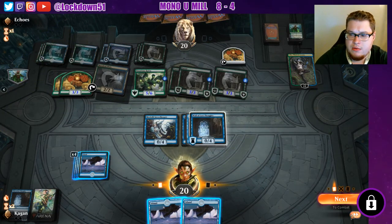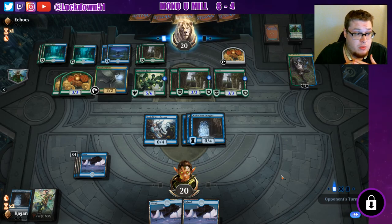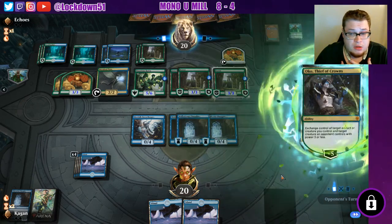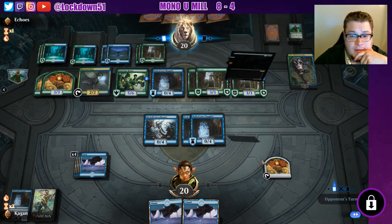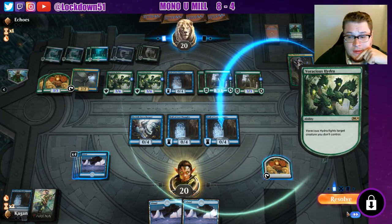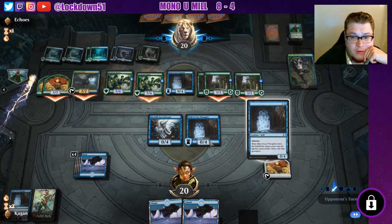They took one of my creatures — well, they gave me some life, that'll help me survive. That's going to resolve. They can swing with a lot here; I don't know if we die or not. I'm not really worried about doing the math at the moment. Let's see — 8, 11, 14, 17. Let's crack this — give me some more life please. I'm just going to block some of the 3/3s and take the rest.